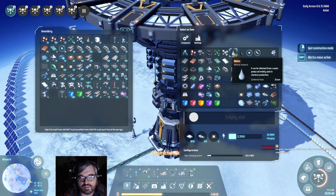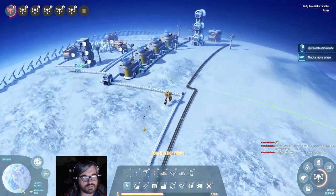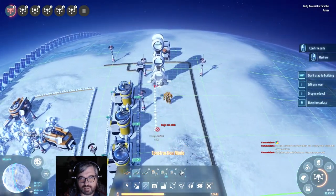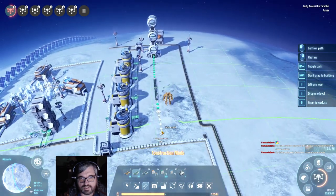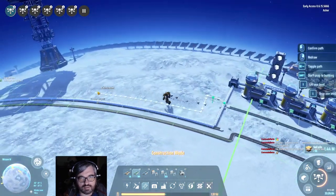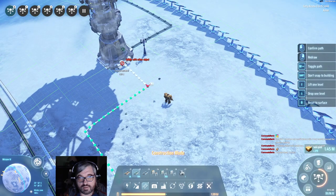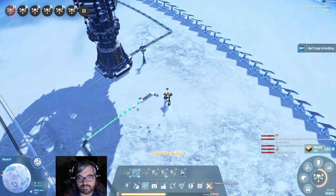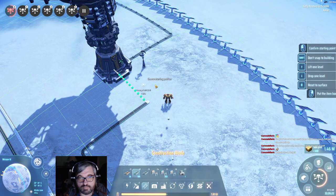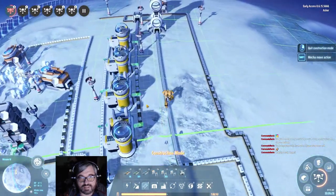The more important one is the hydrogen — I knew I had a bunch of hydrogen sitting around somewhere. Happy little drones. Look at all that hydrogen — and suddenly we're not backlogged anymore. Wow, look at it go.